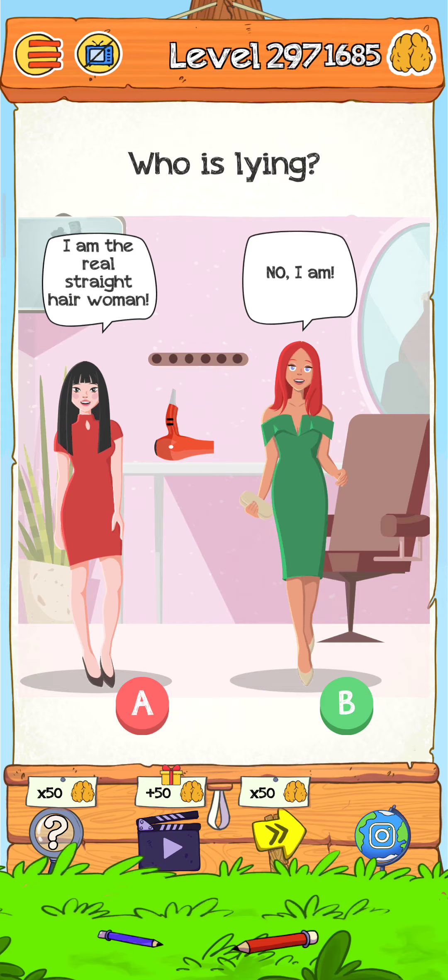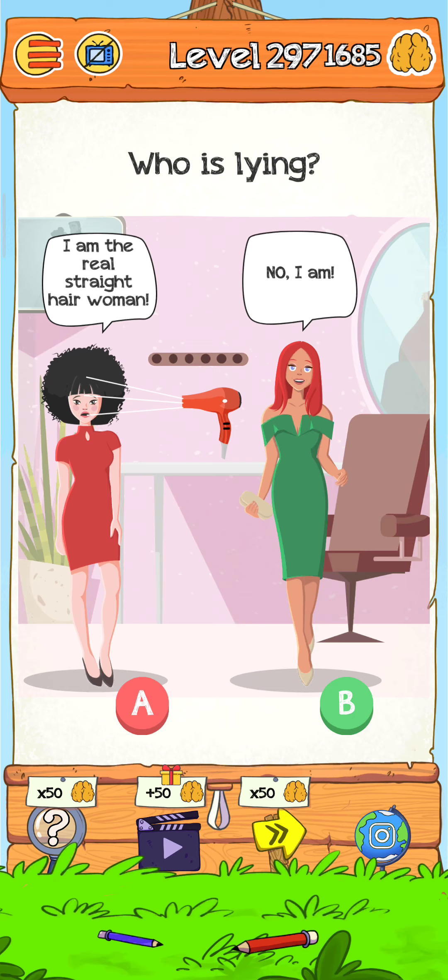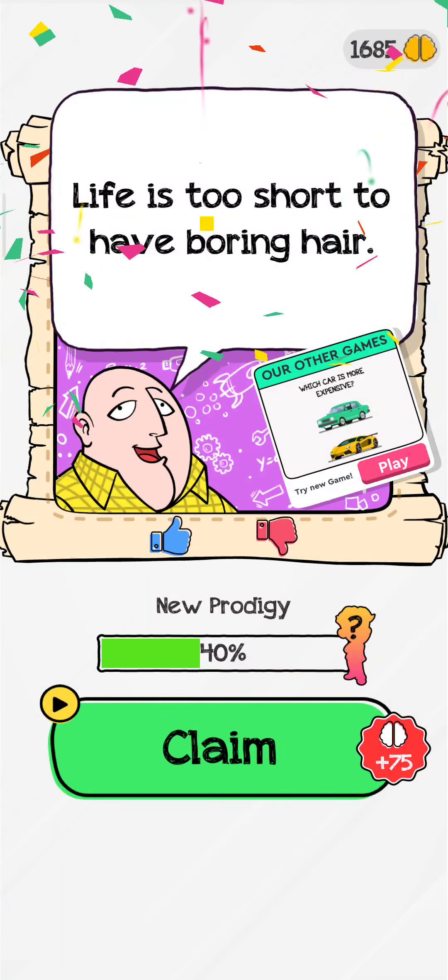So who is the lying one? Just tap on this below here, tap on here multiple times, and you can see she is lying. Just tap on here and there we go - the level is complete.